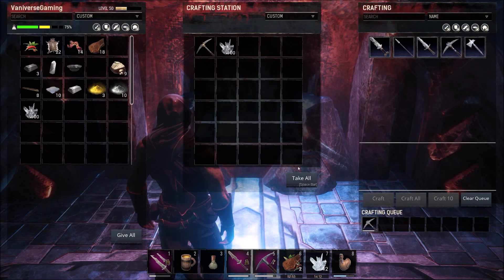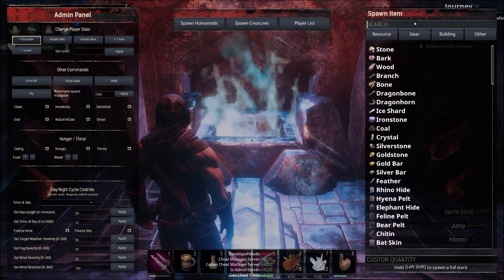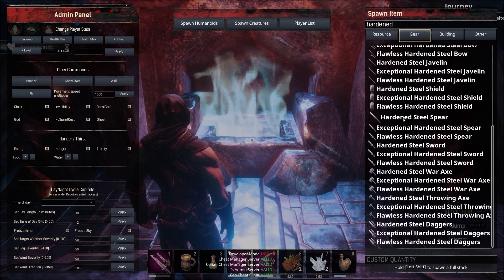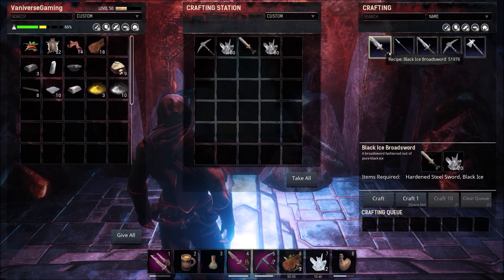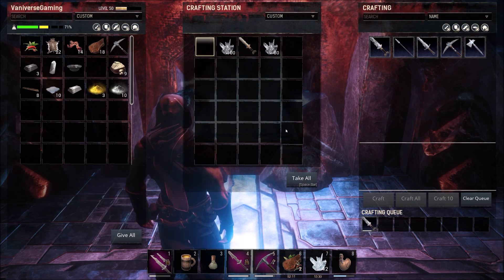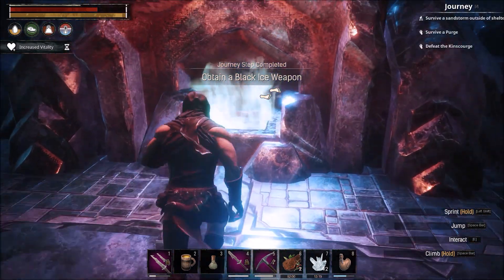It is a black ice weapon, so make sure when you come here that you bring a hardened steel sword. You can make it right at the forge - throw the hardened steel sword in there with the black ice and you can make either this broadsword or the regular sword. Let's make the broadsword. I already made the black ice pick and didn't get the journey achievement, but now with the hardened steel sword - voila! As soon as you equip it you're going to get the achievement to obtain a black ice weapon.